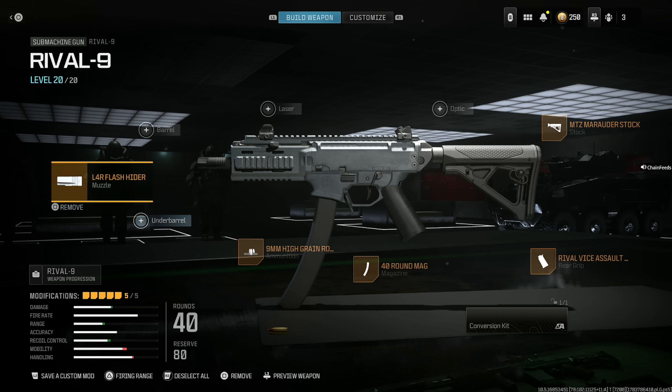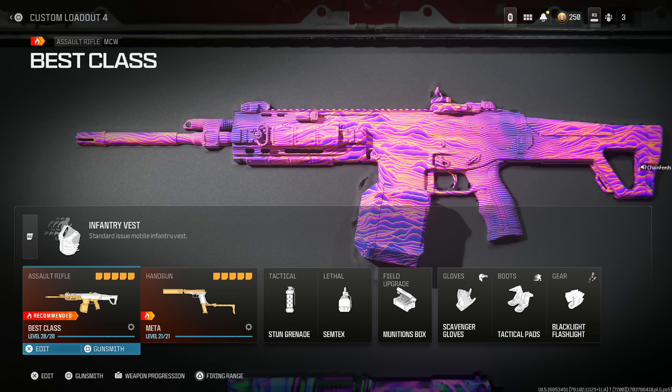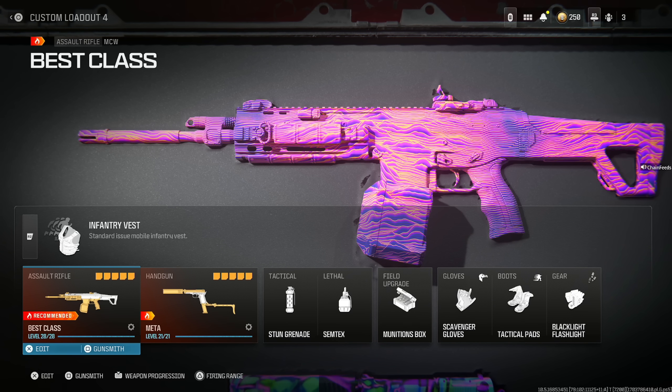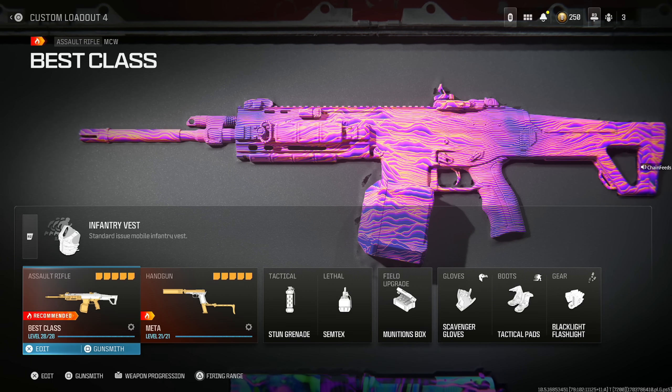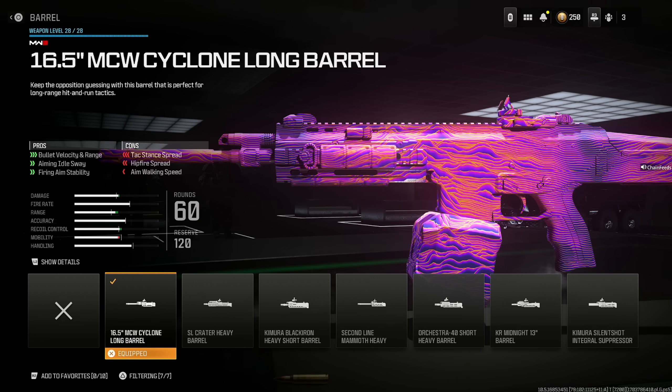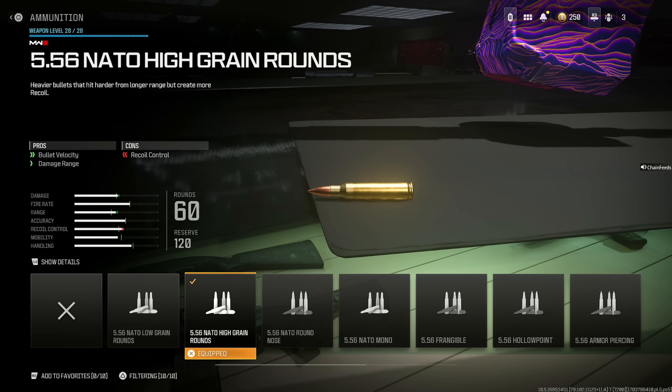I can't think of a better SMG you'd actually want to use. Next is the fan favorite, the MCW — the overall best assault rifle. Start out with the 16.5 MCW Cyclone Long Barrel for bullet velocity, range, aiming idle sway, and firing aim stability at the cost of attack stance spread, hipfire spread, and aim walking speed. Put on the 5.56 NATO high grain rounds for bullet velocity and damage range at the cost of recoil control, which you will not notice.